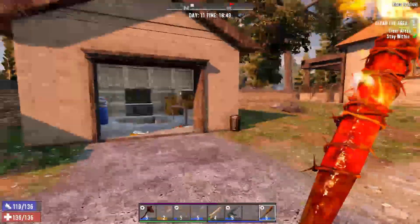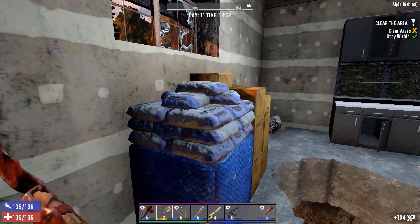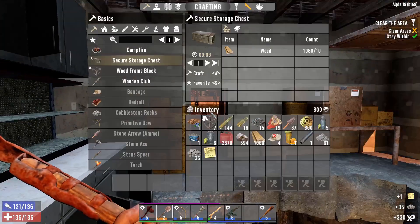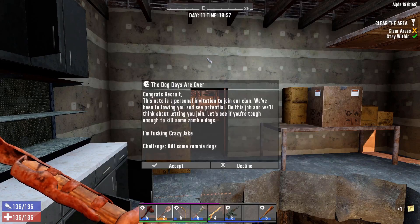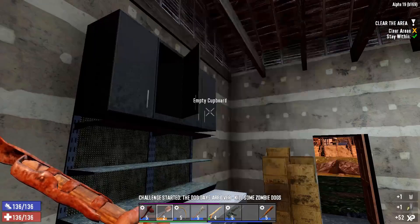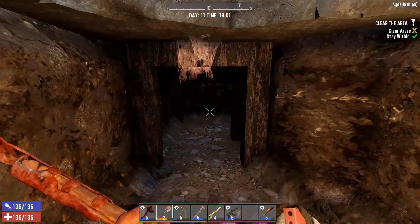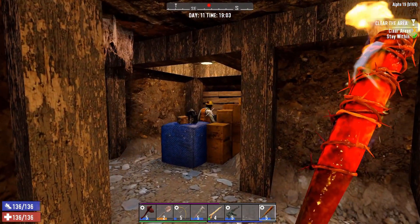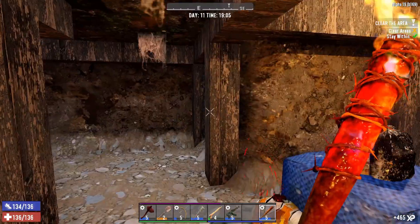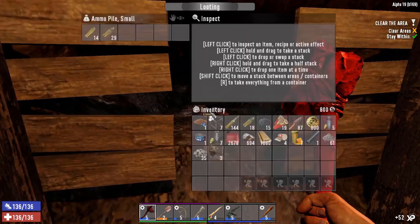There's another zombie - oh there's nothing in there, that was a bit of a waste. What do we get - kill some zombie dogs. Not one of my favourite kinds of missions to get but it'll have to do, I guess I can't really complain. Hello mechanic - oh no, you're just a builder. What do you do? Quite well I might add - head exploded very nicely, thank you.